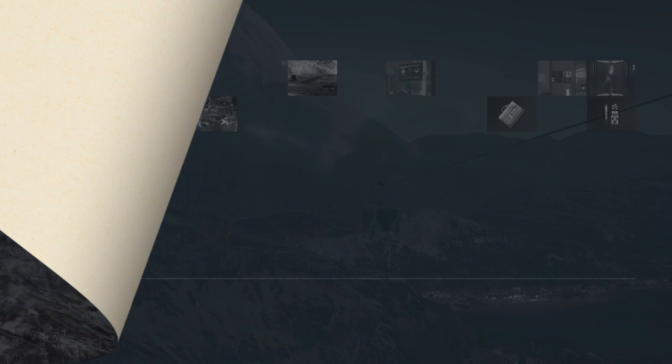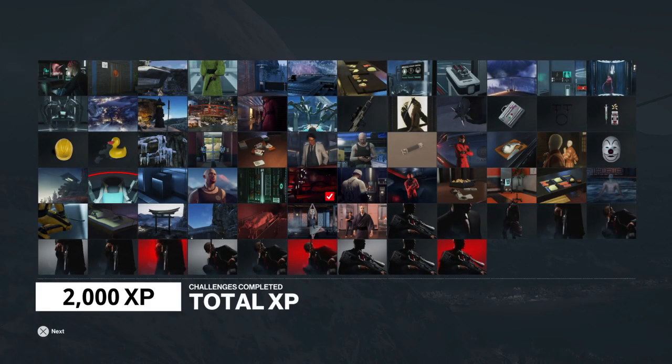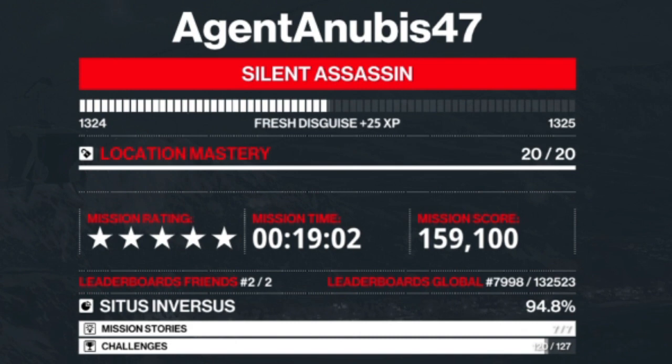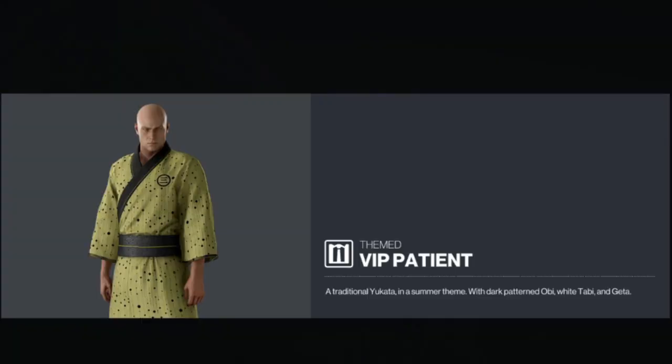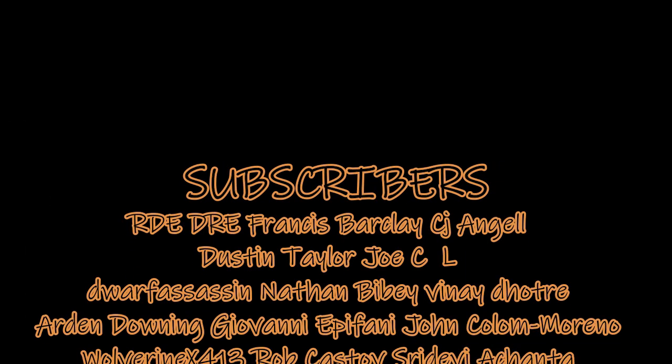That will get you the kickback kimono challenge, as you can see. We managed to also silent assassin suit only the mission for our five stars, which is less important today than usual. And in favor of that, we have the kimono or the VIP patient outfit. That will get you that one challenge taken care of.